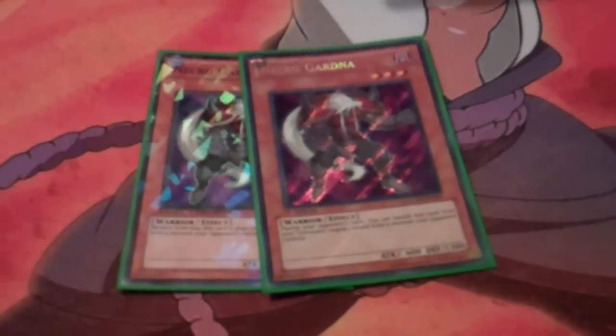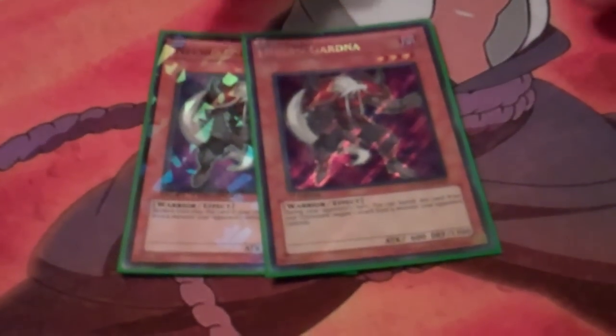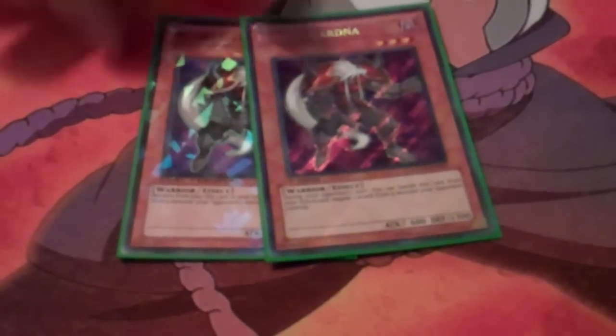2 Necro Gardna. This card is so amazing in this deck. If you pitch it for Lumina, it goes to the graveyard and that's a plus. It doesn't keep it from dying, and if you mill it, it's still really good for negating attacks.